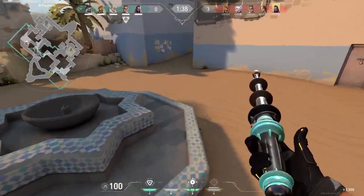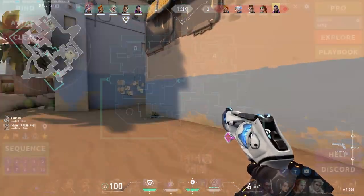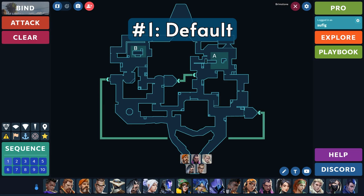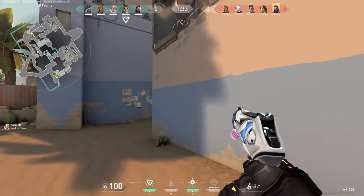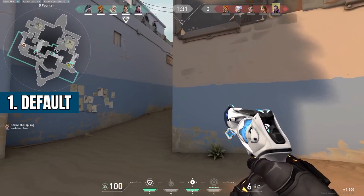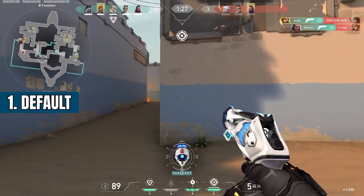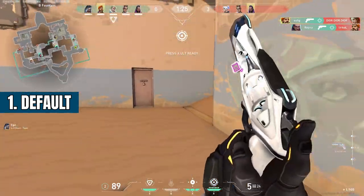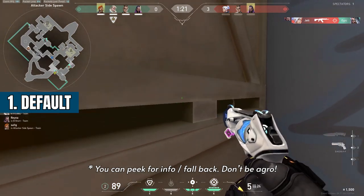In this video, I'm going to show you 5 strats you can use on any map with a high success rate. Starting with number 1: default. The basic goal behind defaulting is spreading out as a team and covering as much map room as possible. You can hold passive angles, or you can slowly work up and get information. One thing to keep in mind is your controller and initiator should try to buddy up with somebody, because the utility you have available will be very crucial in the late round in securing the win.